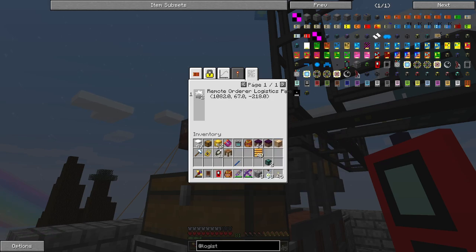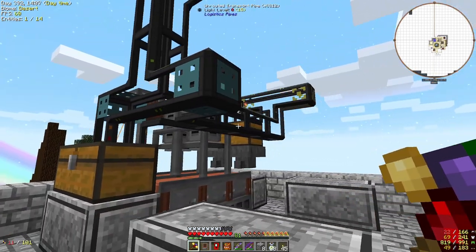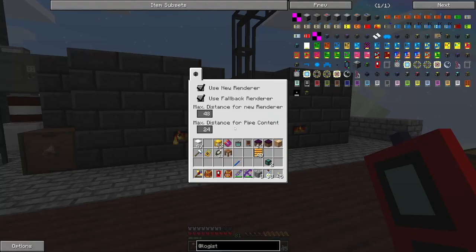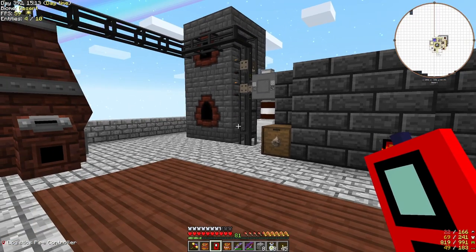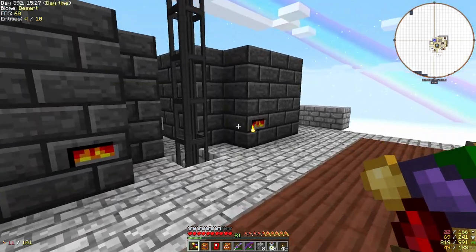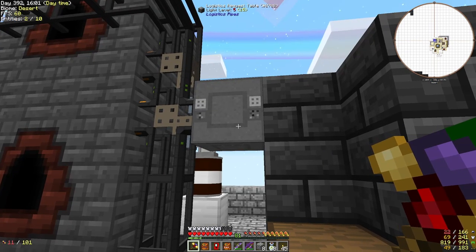I've got no clue what a lot of the rest of this is. What I think I'm going to do with these two smelteries is make alloys — like electrum and invar. I probably should just make an Ender IO alloy furnace. Maybe if it gets too laggy I can play with this — I didn't realize this was a performance thing. I could make alloys in the smelteries. I've got another requesting table up here, which is pretty cool, so I don't have to go all the way down.